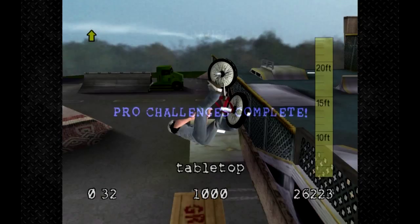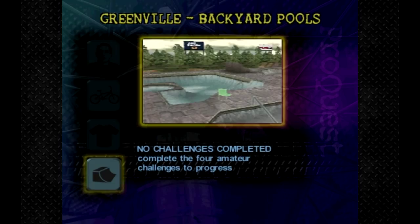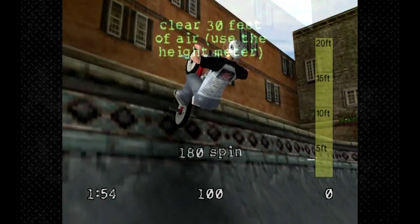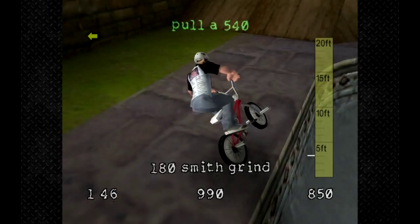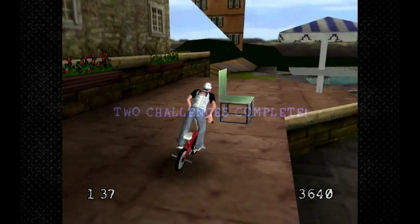Pro challenges are completed and now I'll grind the green level. I'm just kidding — I have enough time. This is a kind of annoying challenge. I need to pull a 540 — almost forgot about that one. Nice, pulled the 540. Now get out of there so I can knock over four deck chairs.